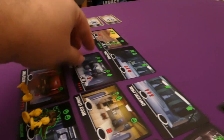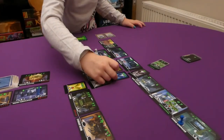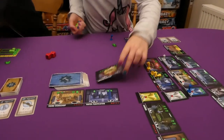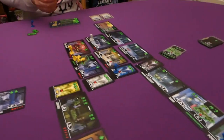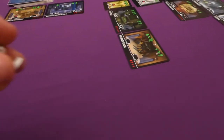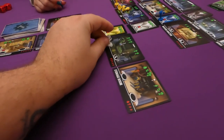Jess builds again — two happiness — and builds the new building costing five electric. She didn't win the last game we played, but she's looking strong here! I use my healed worker to get three food from Jade's floor, giving Jade a resource of her choosing. Jade doesn't have any workers left.